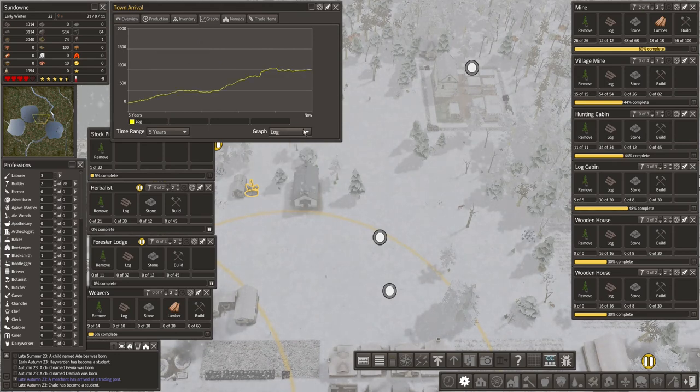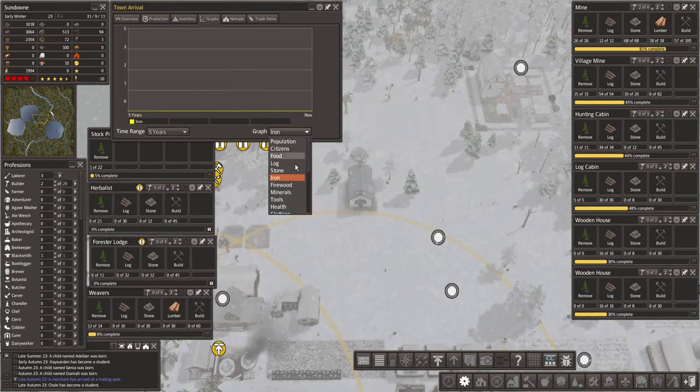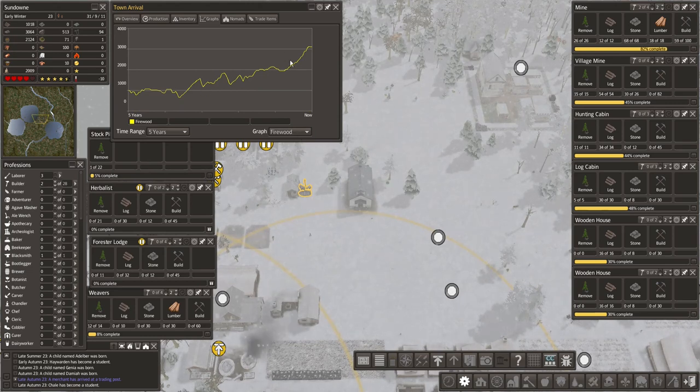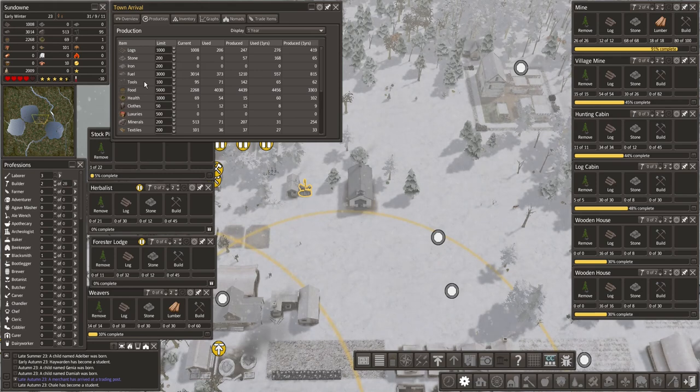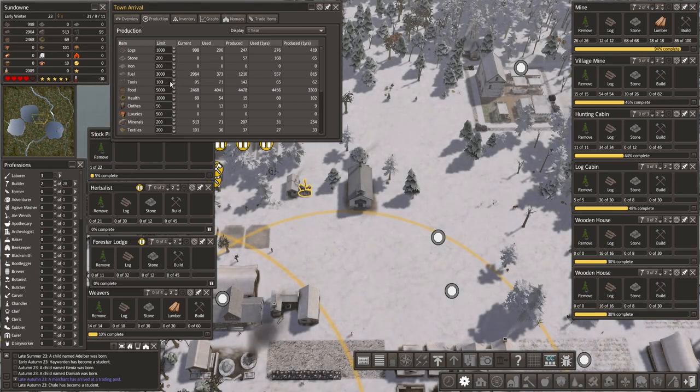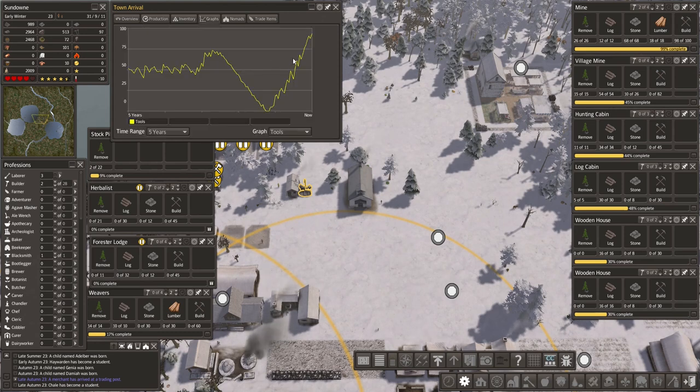Our marks are at the limit. Stone is still improving - we're needing a lot of stone right here. Our firewood and fuel are doing really good. Minerals are also better - that's a lot better. Tools set at 100 - might even want to up that. How much do we use in a year? 65 - that means we can definitely up this to 200. That gives us almost three years of inventory, which is going to be good.